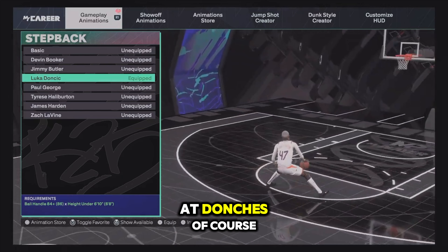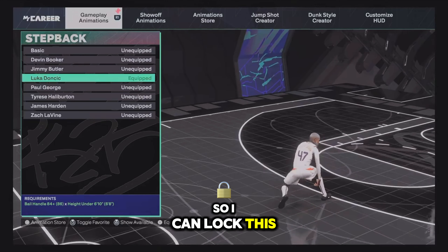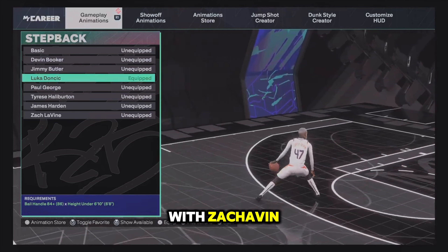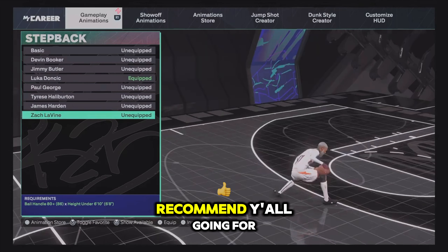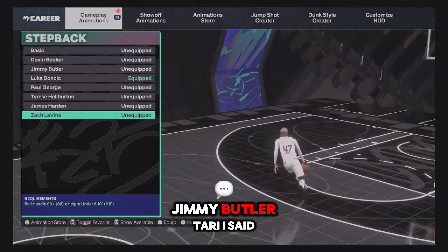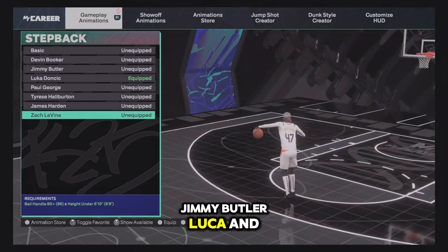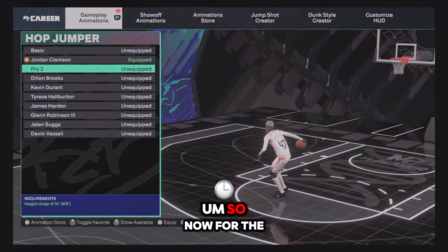For step backs, I went with Luka Doncic. You need over 85 ball handling — I'm at 86 and actually 100 with takeover. If you can't get Luka, go with Zach Levine as the next best option. The three best step backs are Jimmy Butler, Luka Doncic, and Zach Levine.